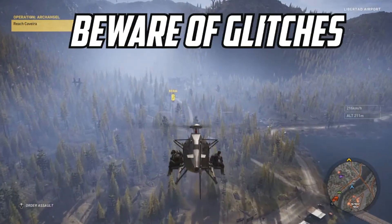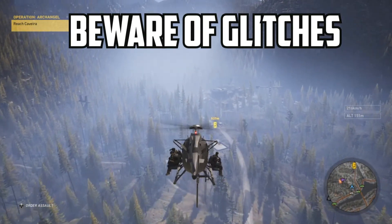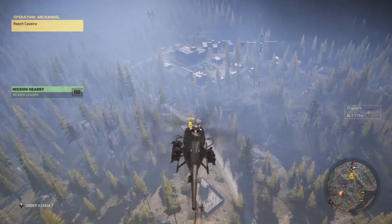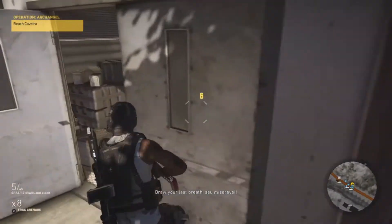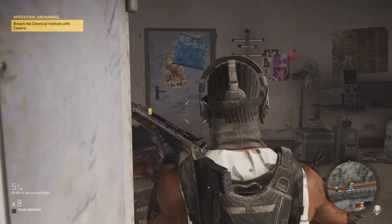When you reach the part where you actually have to meet up with Caveira, there is a possibility of a glitch. You have to precisely land in that area where it's indicated on the map. Otherwise, when you do walk up to her, she glitches and just stands over the guy's body and does nothing.